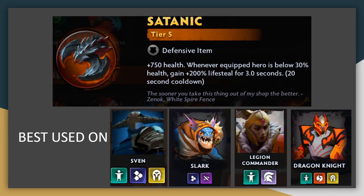Satanic is a new lifesteal item, but rather than a constant stream of healing, it provides a huge burst when the unit drops low. The long cooldown likely means it won't trigger twice in one fight, though in theory the 20-second cooldown makes it possible. Ideally it's used on high damage dealers to make the lifesteal worthwhile. While it does provide some health, it's definitely inferior to other Tier 5 items like Heart of Tarrasque in terms of raw survivability unless you're really taking full advantage of that lifesteal trigger. The best units here are Sven, Slark, Legion Commander, or Dragonite, who deal lots of attack damage and benefit from being kept alive.